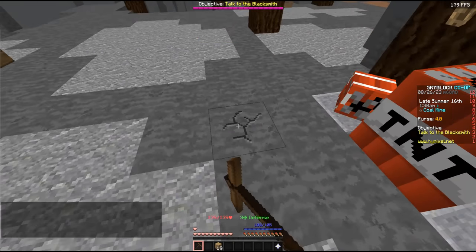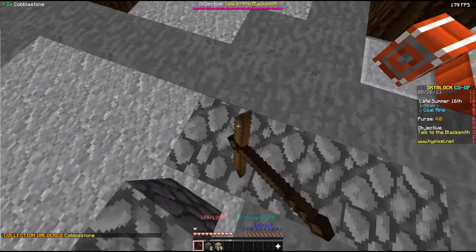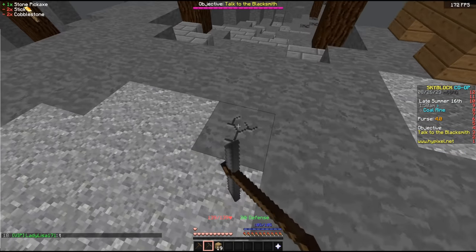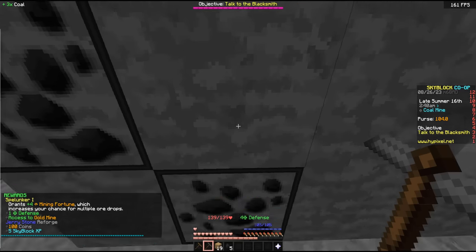Coal mine discovered — our first blocks of the series. Cobblestone is unlocked, and that's the first pickaxe upgrade of the series. We can unlock some coal as well. Yes sir — mining level one.